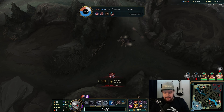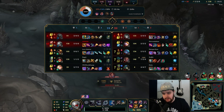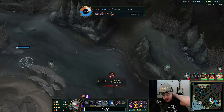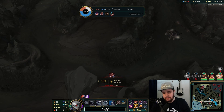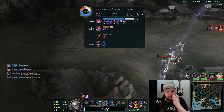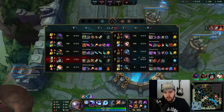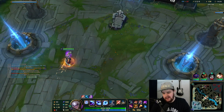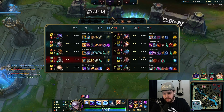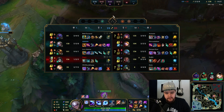She does quite a bit of damage with Liandry's burn — not ideal. The Lucian ult came in to finish me off. I would have killed her, but the dragon was impossible because Sivir decided she doesn't want to play the game anymore. So it's going to be a 4v5 from here on out.